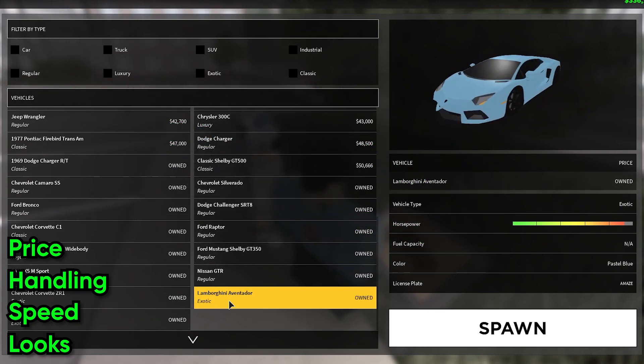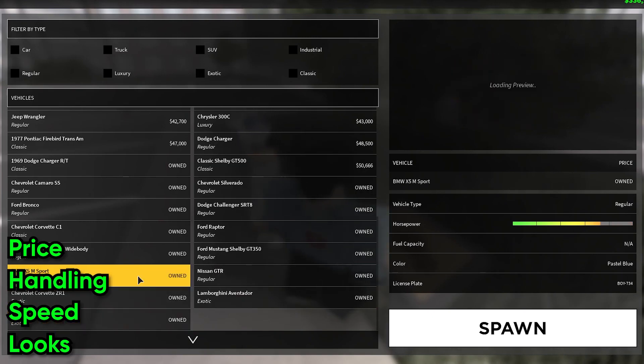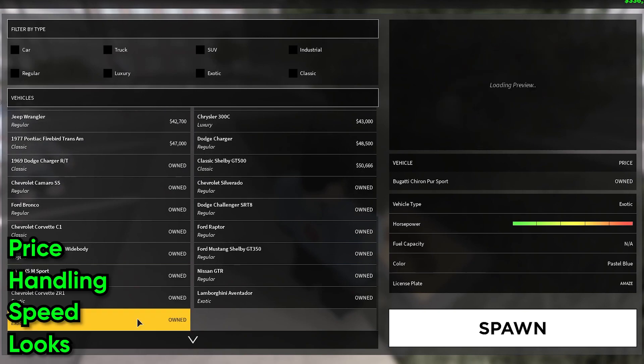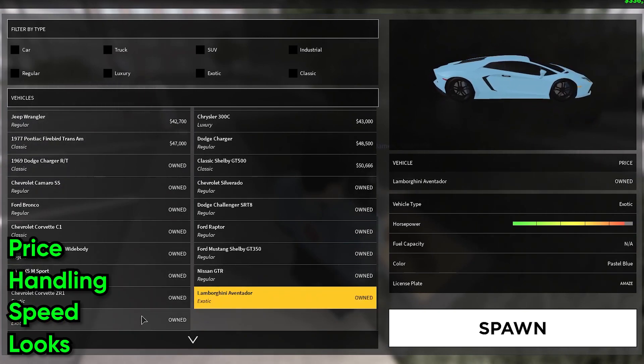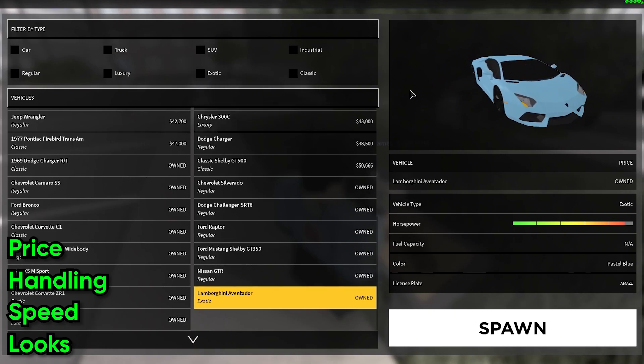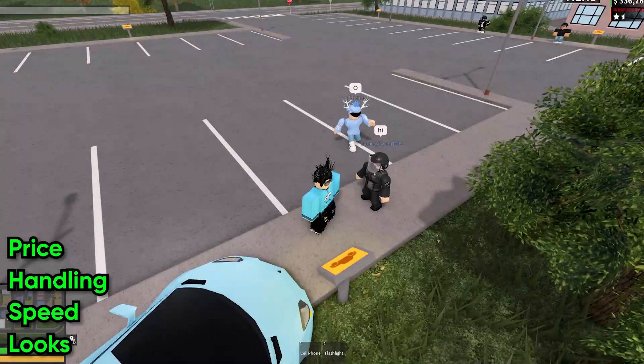So you can either get the Bugatti, or you can get the Lamborghini, the Corvette, the GTR, and possibly even the BMW as well — all for the same price as just the Bugatti. That's four of the fastest cars in the game versus just the fastest car in the game. So the price is a really good thing for its speed, and the fuel efficiency is really good as well.